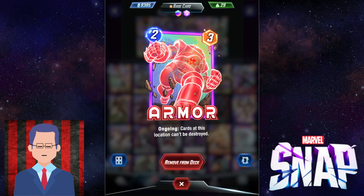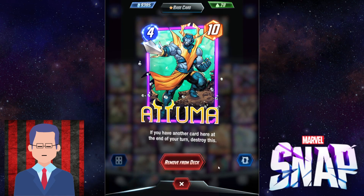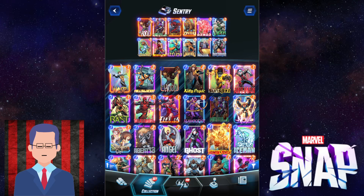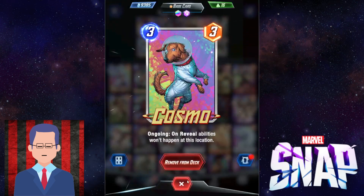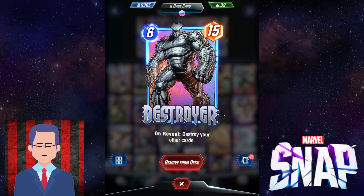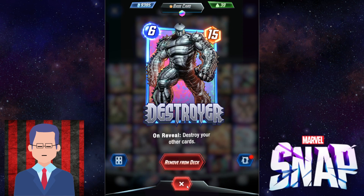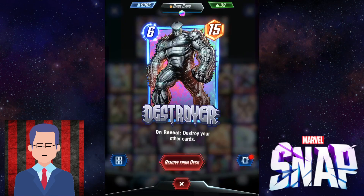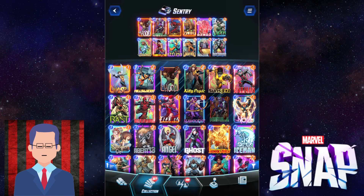Usually you want to protect Atuma with something like Armor. But with Deep Space, you can just throw down Atuma any time and it's not gonna be a problem at all. That is why this deck runs really well in Deep Space as the new featured location. The other combos would be like Cosmo and then put the Destroyer into the same lane so it does not destroy everything. But if on-reveal effects do not trigger, you can just play Destroyer and call it a day — a 6/15, a really huge power push that your opponents cannot easily deal with. If you just play your Destroyer into Deep Space, they can't even Shang-Chi you because on-reveals don't trigger.